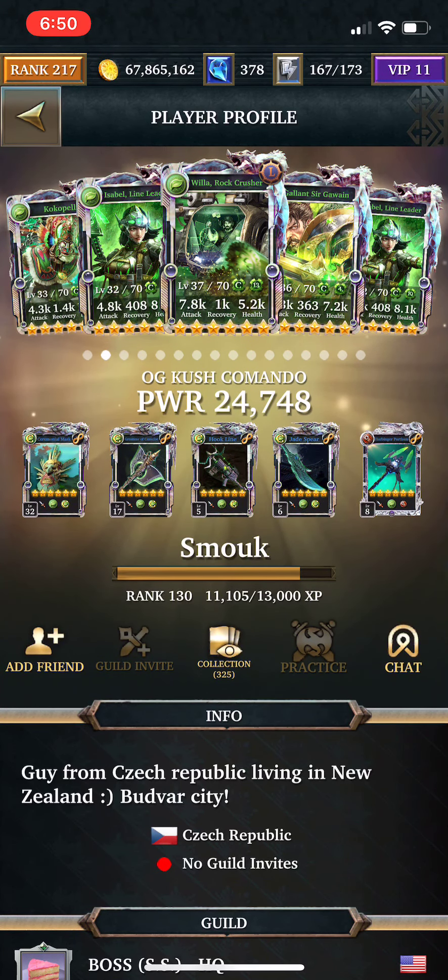So that about wraps it up for how I look at what cards to sell. Obviously, if you have any questions about what cards to sell, you can always ask in any of the advice or question threads in the network app. But hopefully this was helpful as a good way to start cleaning out your own collection, maybe getting some dust, and clearing up some space so you don't have to use gems. Again, this is Ronan Ross — thanks for watching my video.